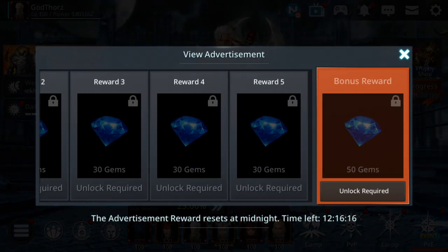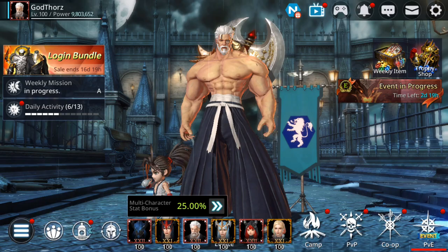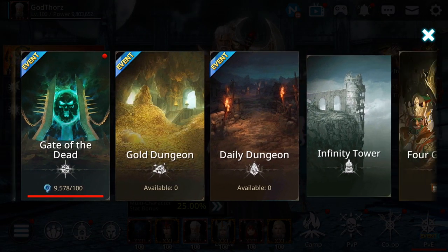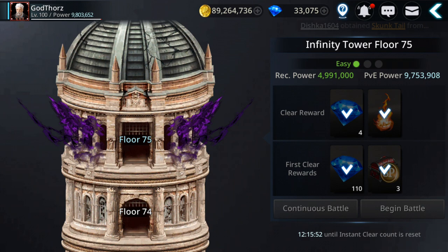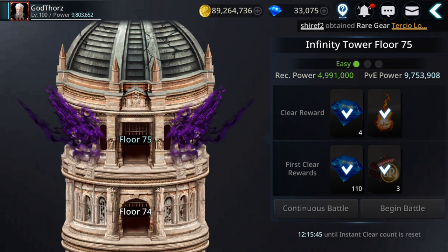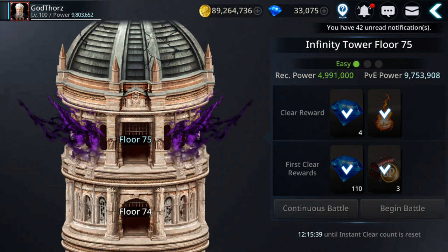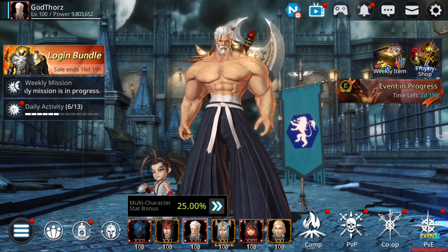Don't forget about the 200 gems you can get from watching advertisements per day — that's another 200 gems, bringing us to 1,400. The Infinity Tower also gives gems besides gold — 36 gems if you reach floor 275. Multiply by six characters, that's around 200 more gems per day, so 1,600 gems total so far.